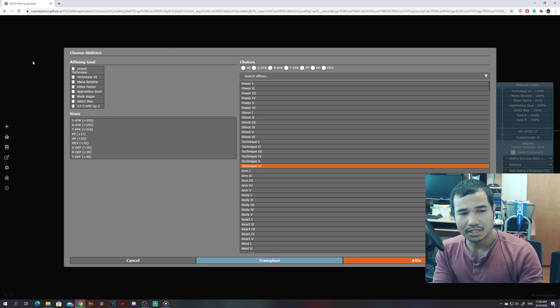This particular formula — I did make a video in the corner or in the description. It gives plus 195 in S/R attack, 350 with T attack, plus 15 PP, plus 50 HP, plus 70 DEX, and SRT defense plus 30.